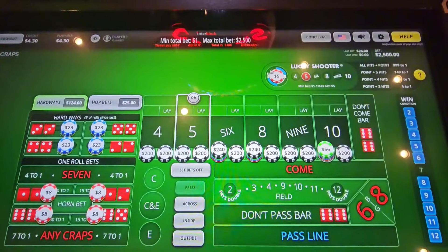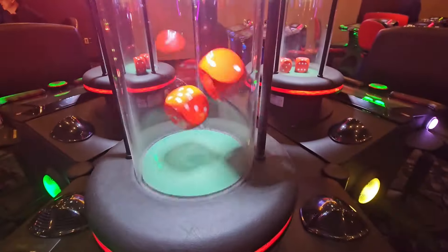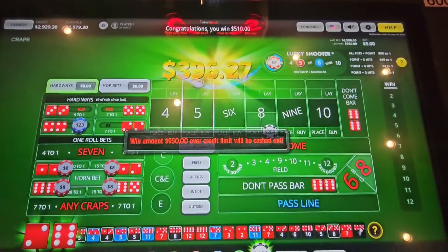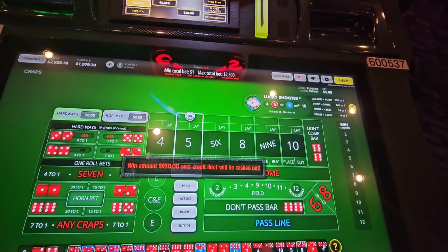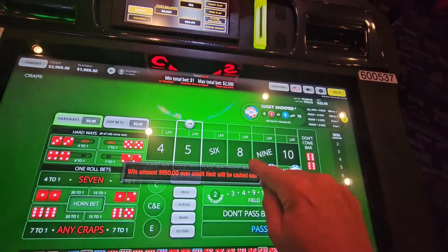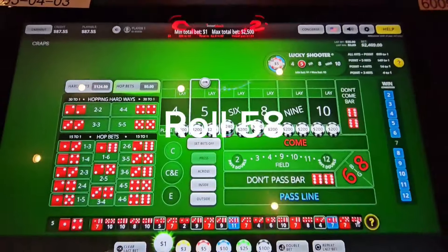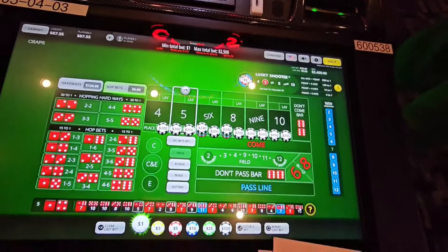We'll see what happens. Maxed at $2,500. Let's roll. Eight — nice, that's 510. We got the last one brought the hard eight — that brought that. Let's just put a little bet. We're back — you can put $2,500 on each? No, $2,500 total is the max bet.